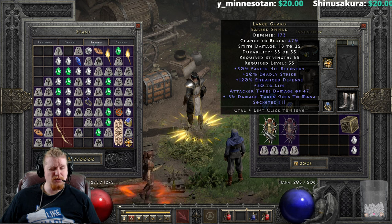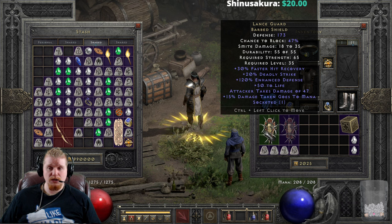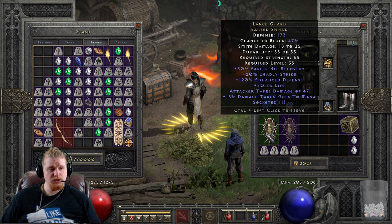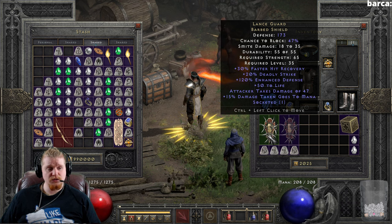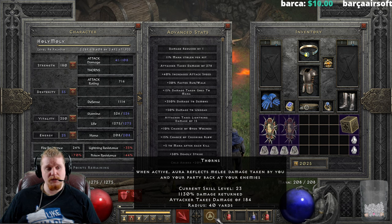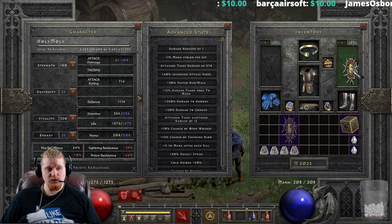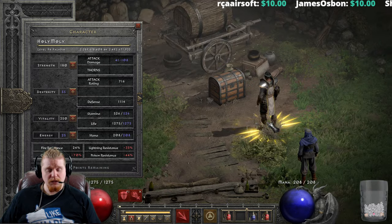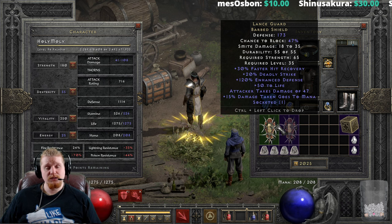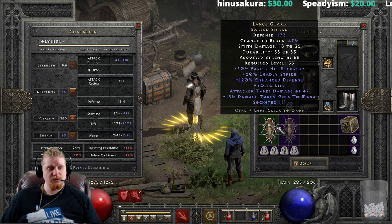We also have 70–120% Enhanced Defense, which means the defense of this shield varies quite a lot, especially when upgraded. There's also a flat +50 to Life bonus and an Attacker Takes Damage of 47, which is actually pretty high. That stacks with Thorns — at level 23, Thorns gives 184 damage, so combined it goes from 278 up to 325. Note that Thorns has been changed so it procs on attack rather than on being struck, meaning the monster no longer has to hit you for it to trigger.